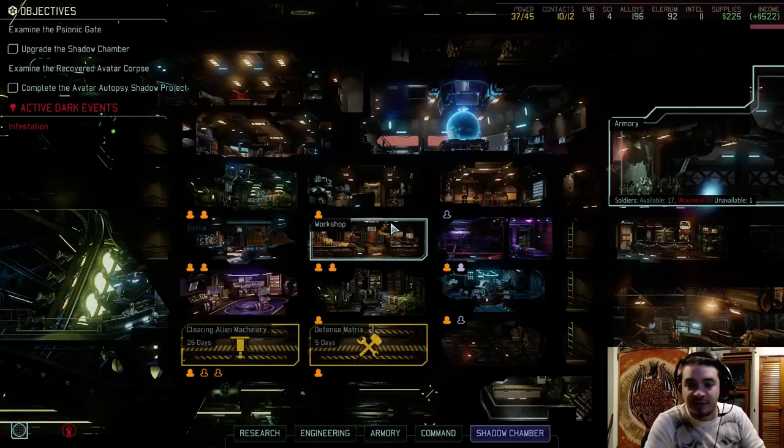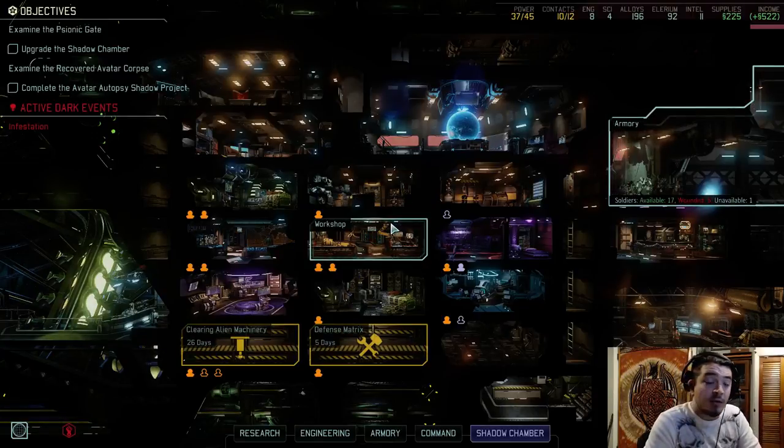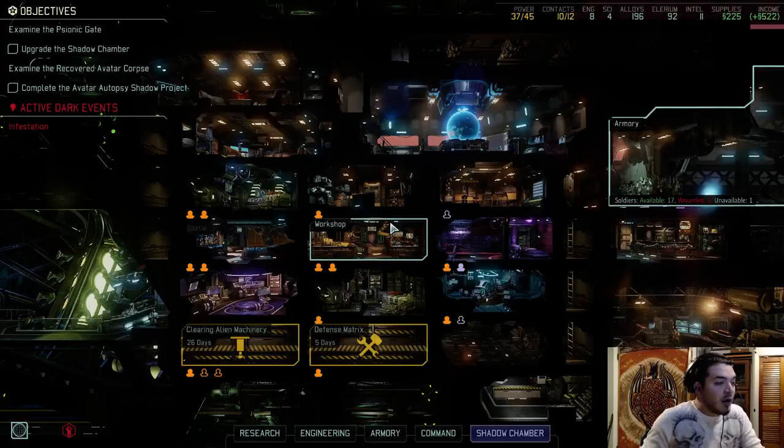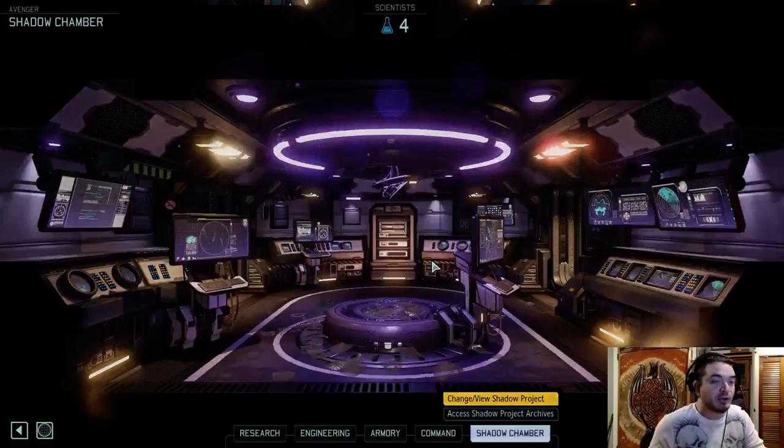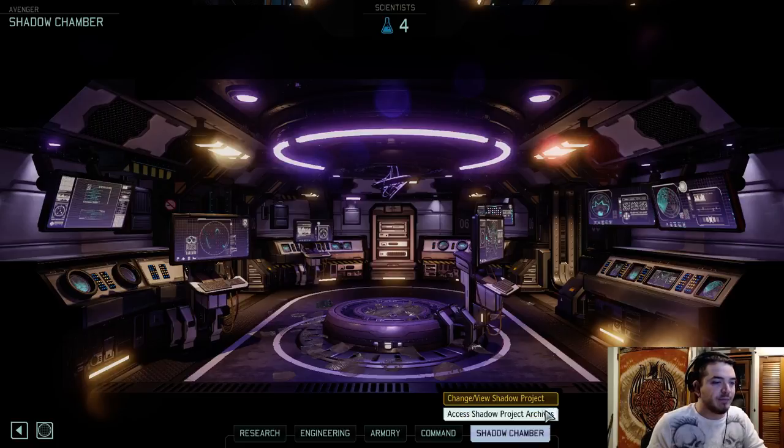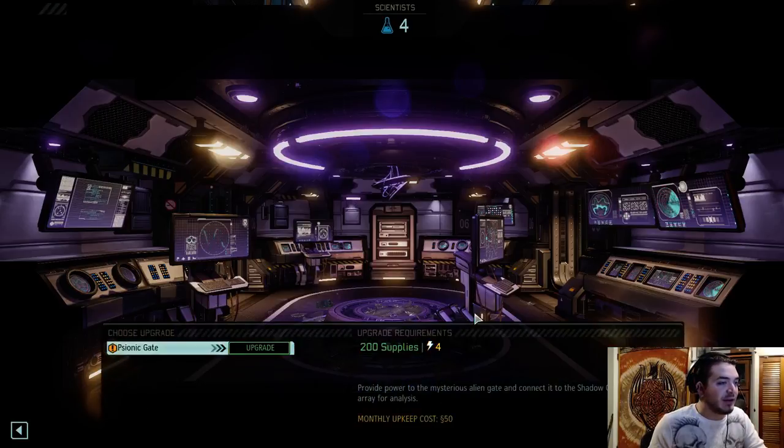Hi everybody and welcome back. This is Final Hydra and today we're going to be playing another game of XCOM 2. After our last mission, we had to upgrade the Shadow Chamber and I went to the black market and sold some things — mostly just a bunch of corpses that I didn't think we needed. We have to upgrade for the Psionic Gate.